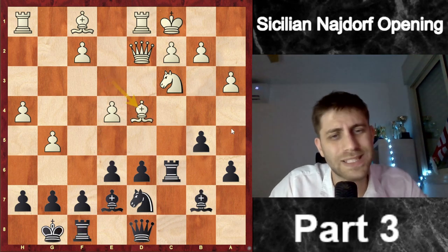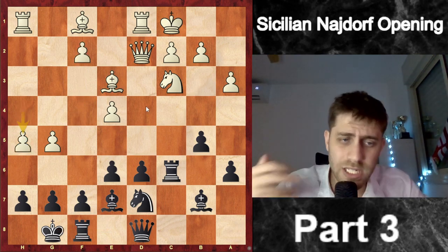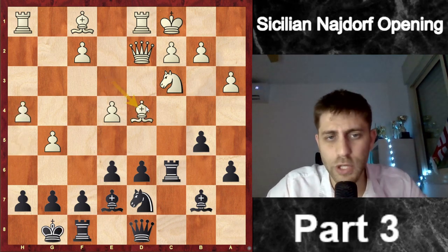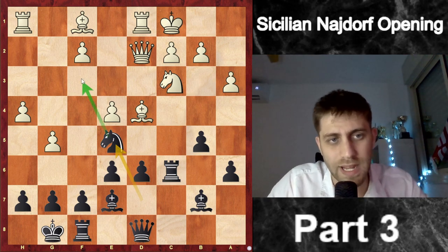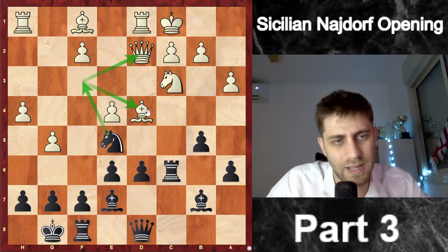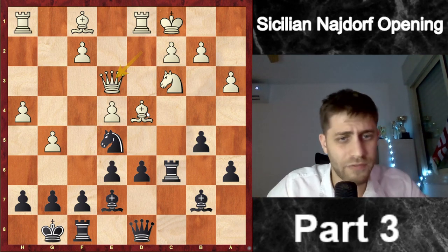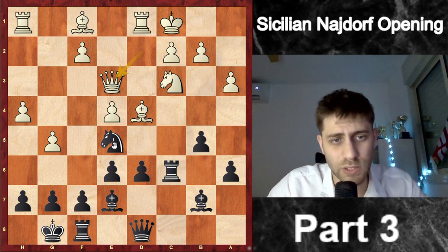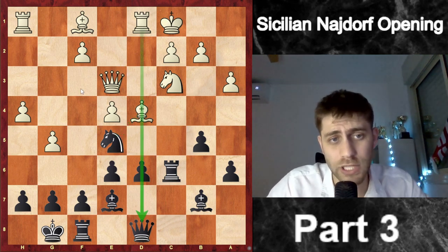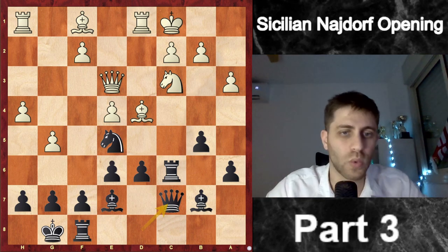Maybe Bd4 was not the best for him — f4 makes a lot of sense, or even h5 just to push the pawns: h5 g6, because it's a race and he must do it as fast as he can. He played Bd4, and now I played Ne5, wanting to play Nf3 with a fork. If I take these two bishops I will be fine. He played Qe3 with two strong ideas: to take the knight because of a pin, and also to play f4 since Nf3 is now illegal.